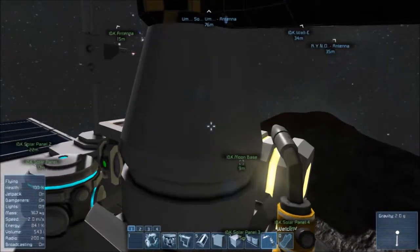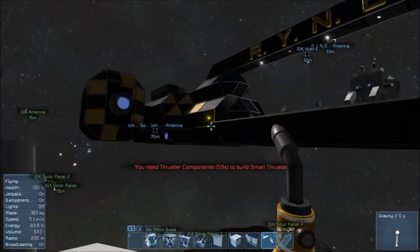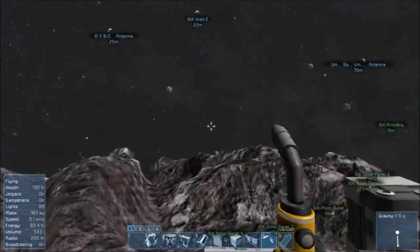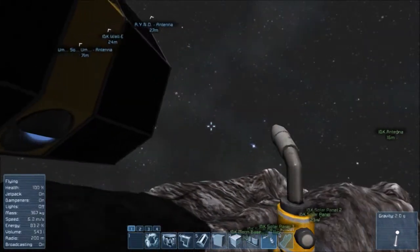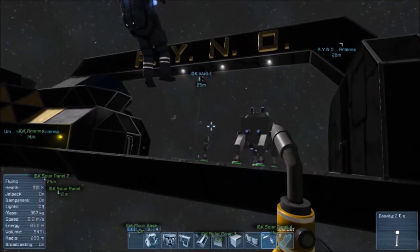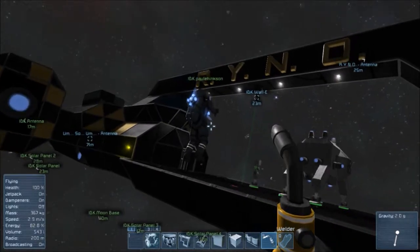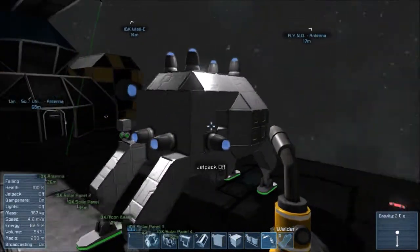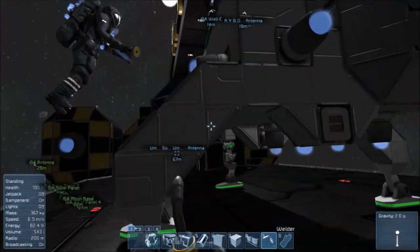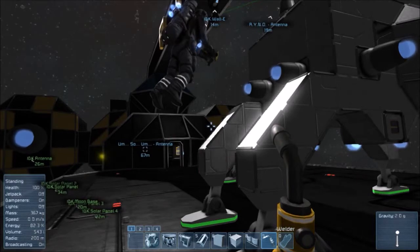I need a billion and a half thruster components, which means we need cobalt — the exact element that we're trying to leave to go get. How many thruster components are inside these little thrusters on board? Just one, so that does not help us at all.